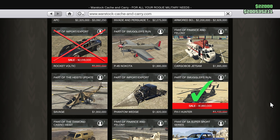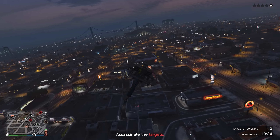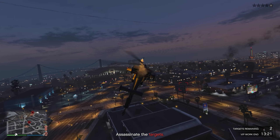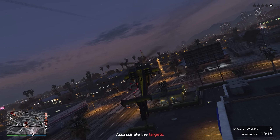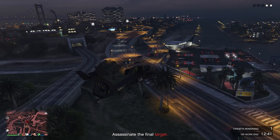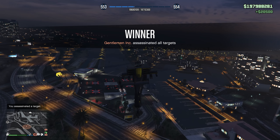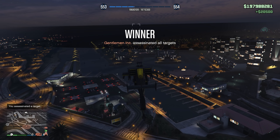I don't recommend buying the Rocket Voltic — the discount is pretty small, so don't waste your money. Instead, I recommend buying the Hunter. It's a great helicopter with great speed and firepower, it can drop bombs, and it's the second fastest helicopter in the game. As you can see, I started a Headhunter mission — the speed is amazing and it has unlimited missiles, so you can fire as many times as you want.